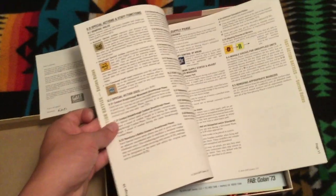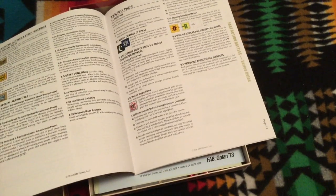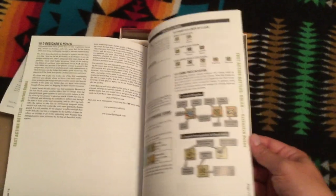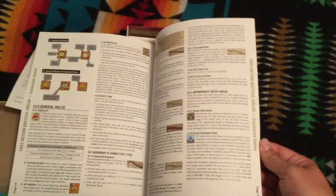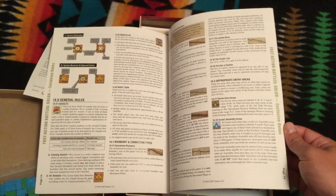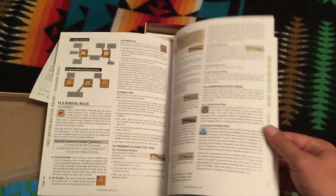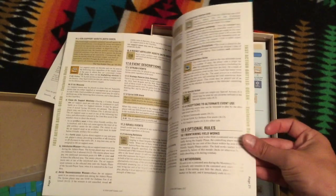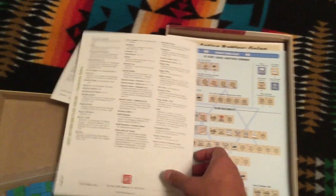The core rulebook is actually weighing in at 11 pages, so that's a little bit easier. That sounds a little more like what I remember from FAB Bulge. And then you have some exclusive rules that give you some nuances for this particular battle as opposed to Sicily or the Battle of the Bulge. So there you go, that's the rulebook.